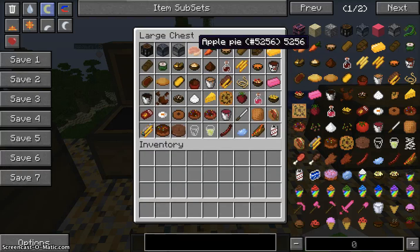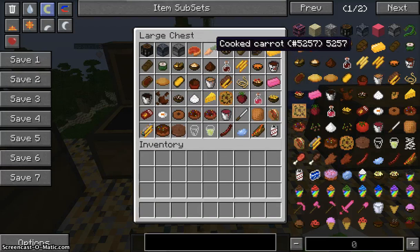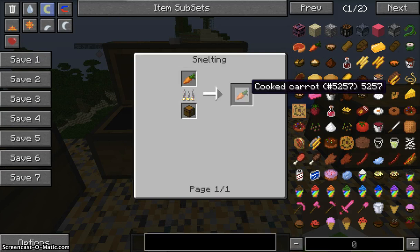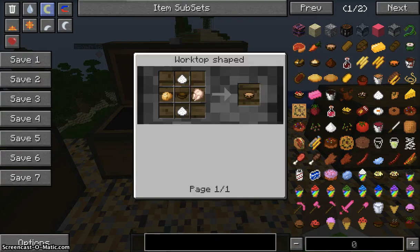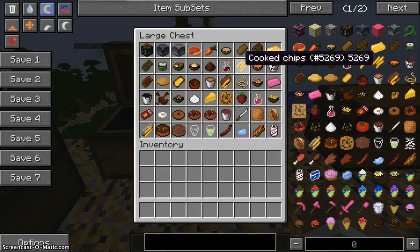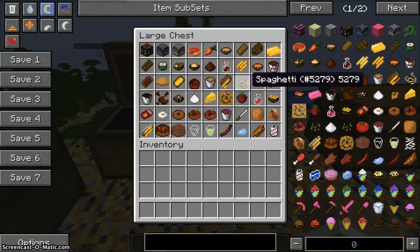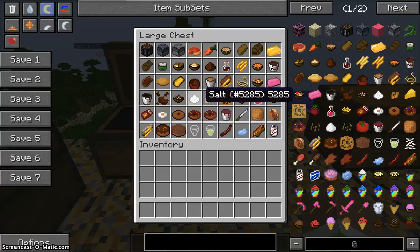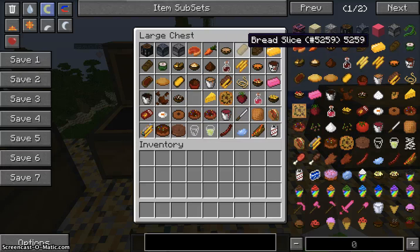Now we're getting to the food. First is apple pie — you need an egg, sugar, and an apple. Next is cooked carrot, which you just cook a carrot. Next is stew, which you make just like that. By the way, this ingredient is salt, not sugar — salt you just find randomly throughout the world.